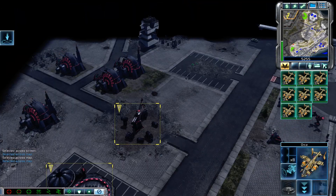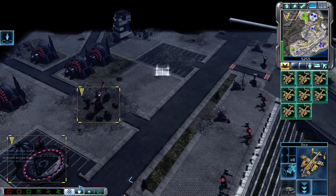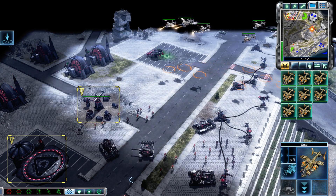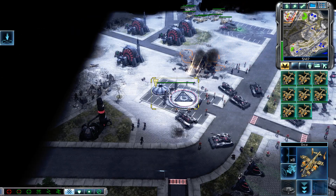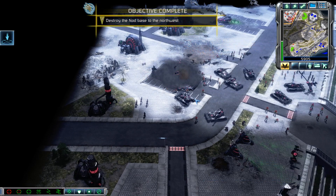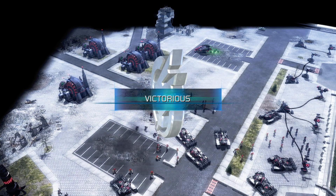Orca unit, copy that — Orca is on the way. Orca in flight. Nice and easy. Copy, affirm. Enemy base sighted. Copy. Unit under attack. Moving in. Commencing attack. Stabilizers engaged. Mission accomplished.